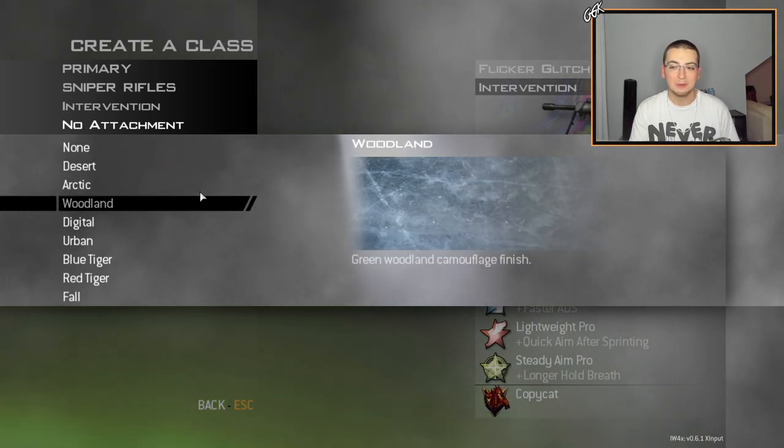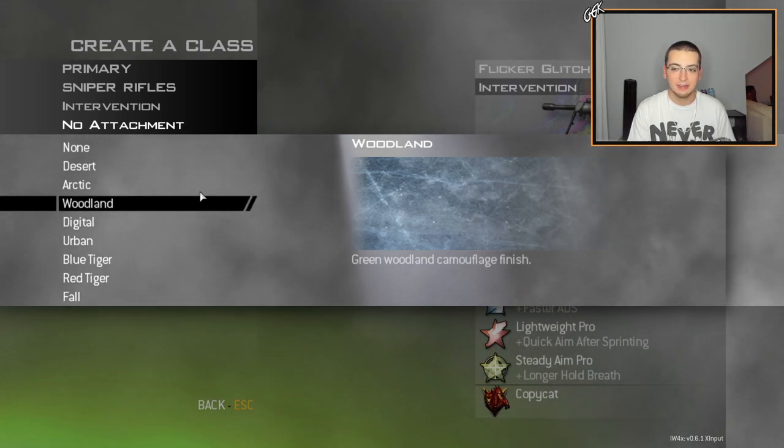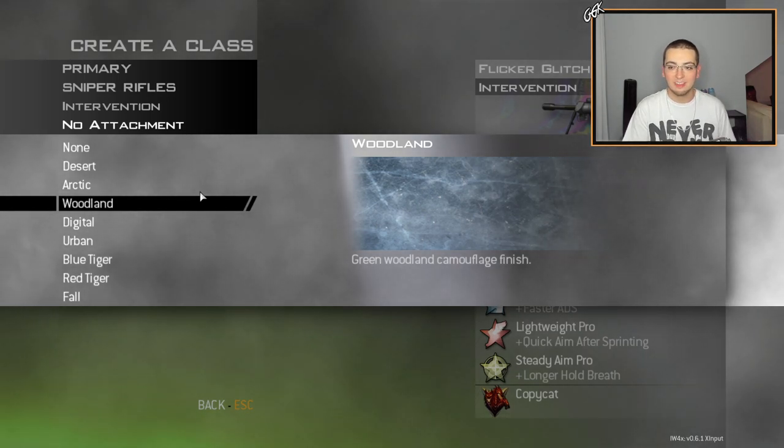Moving on, we got the ice camo, which is the replacement for woodland. This one's one of my favorites as well. We had to tweak the colors at first — it was really blue, and then we made it less saturated. I think we actually got the perfect color with that ice camo. So yeah, let's get into the clips.